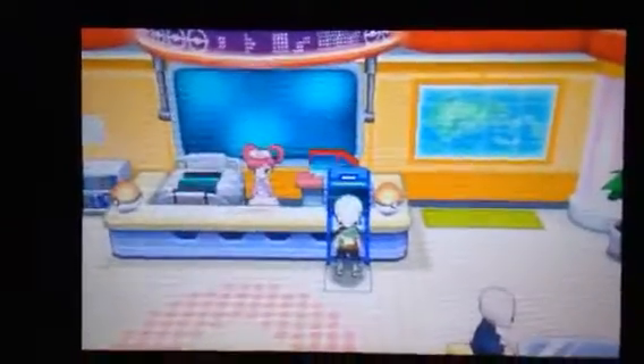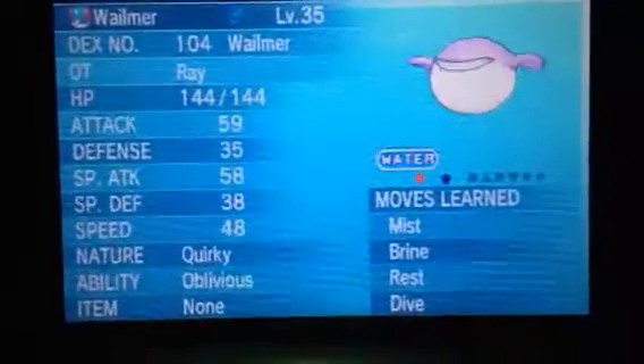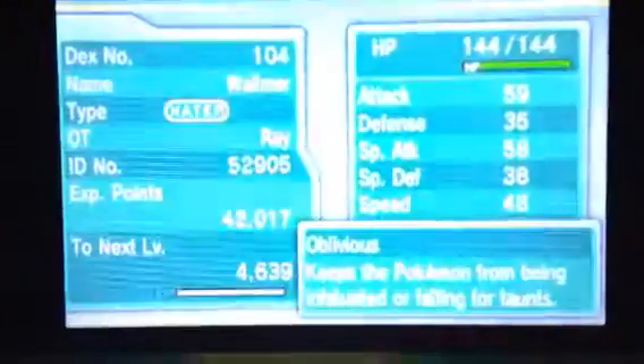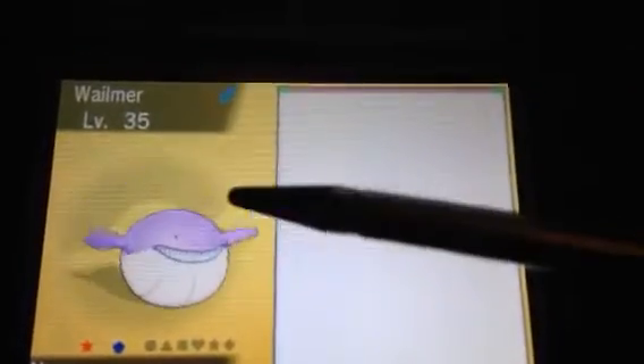Here's the PC. I'm looking forward to seeing the nature of the shiny Wailmer I just caught. It has a quirky nature and the Oblivious ability, so it can't be infatuated or fall for Taunts. Quirky is a neutral nature — not ideal, but it's a really gorgeous shiny. Just look at that pink whale — like a beach volleyball whale!